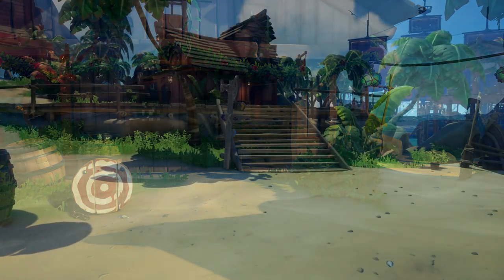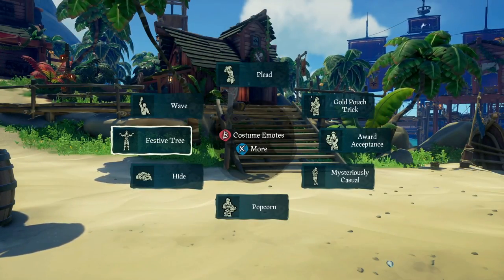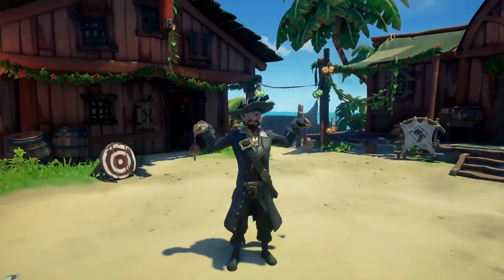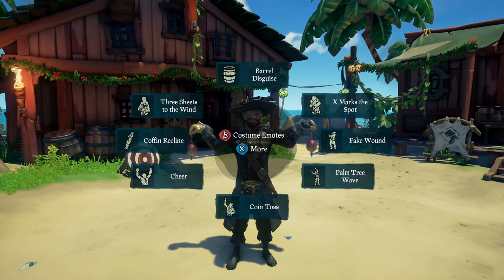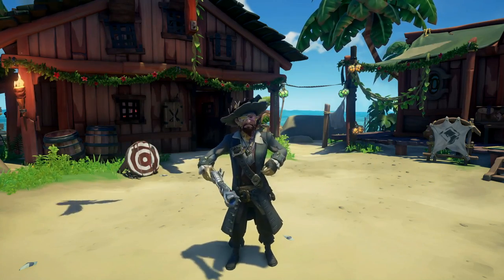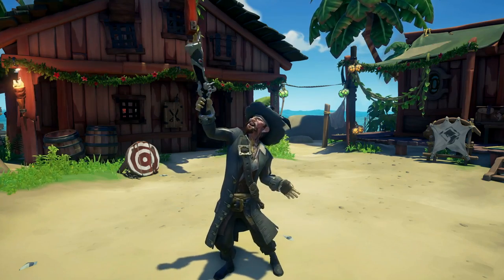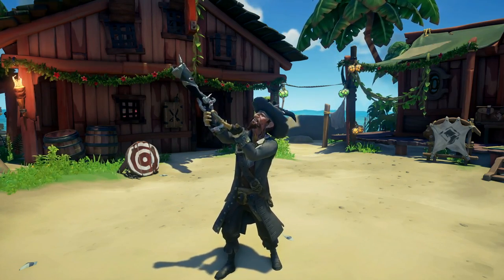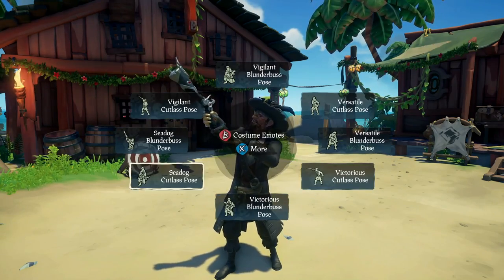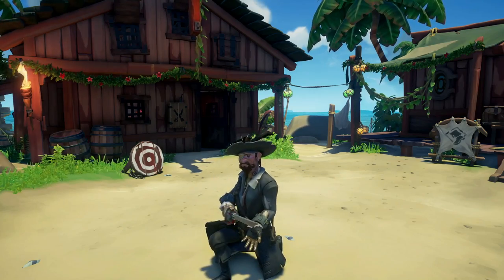Moving on to three emotes. The free one is the Festive Tree emote — you're holding two little fishing rod lines and pretending to be a Christmas tree, which is hilarious. Then the paid ones for 249 ancient coins continue the weapon poses they've been doing recently. This time it's the Sea Dog ones. The blunderbuss pose is essentially just showing off your weapon, as the Sea Dogs are very proud of themselves.